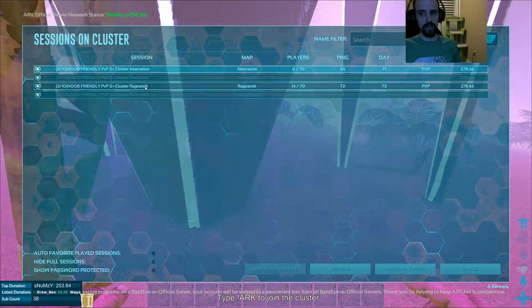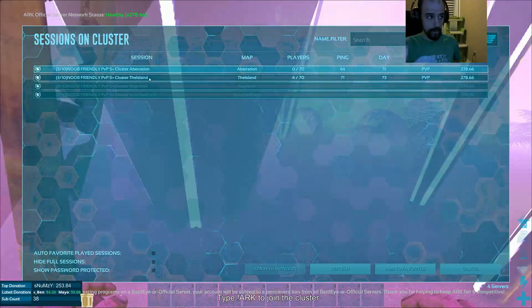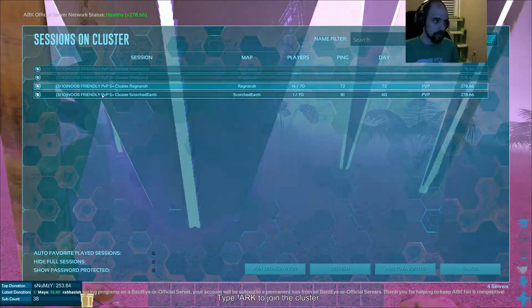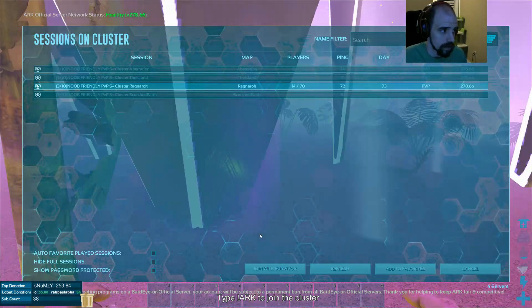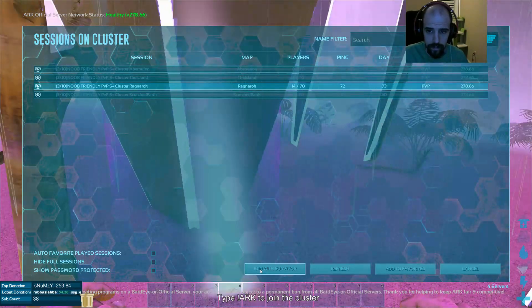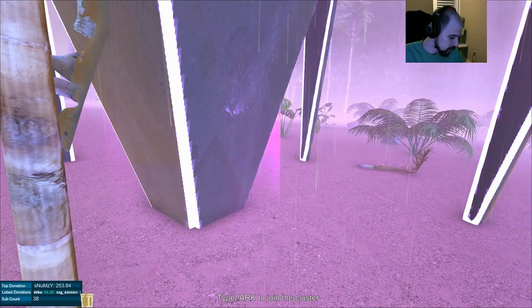All you're gonna have to do is click the 'Transfer to Another Server' button and a list of servers will show up that are associated with your cluster. You can transfer to the map of your choice. We will accomplish this by clicking the map that we want to connect to and then at the bottom clicking 'Join with Survivor'.